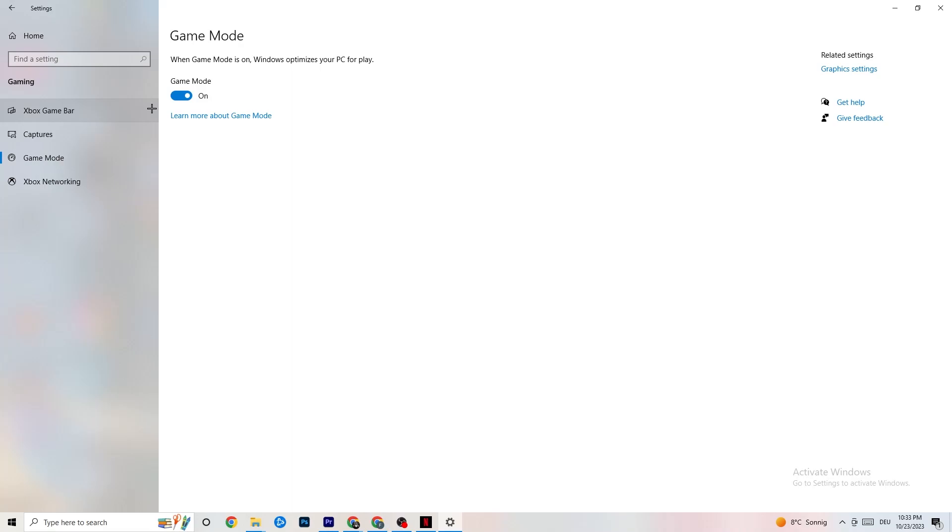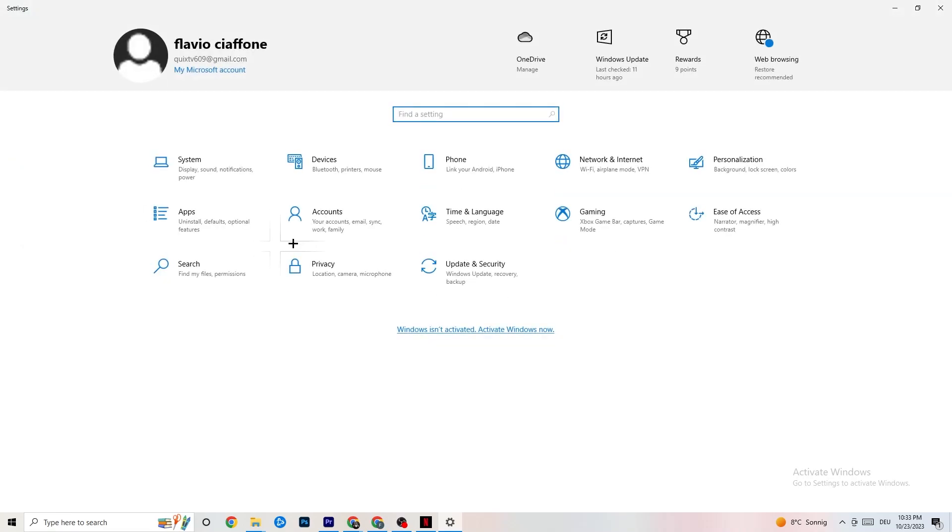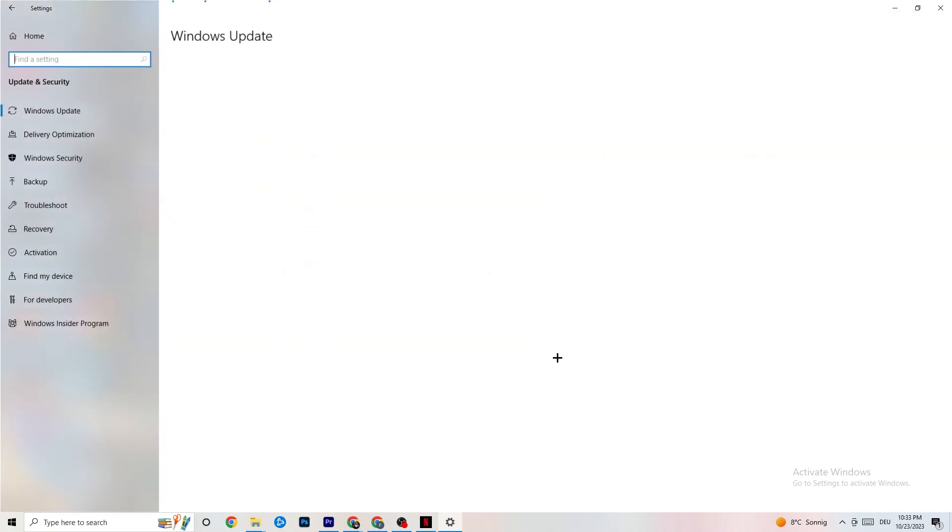Go to 'Game Mode.' This is a little tricky because it won't work the same for every device — some devices perform better with Game Mode on, and some need it turned off. You need to check it yourself: toggle it on and off and see which works better for your PC.